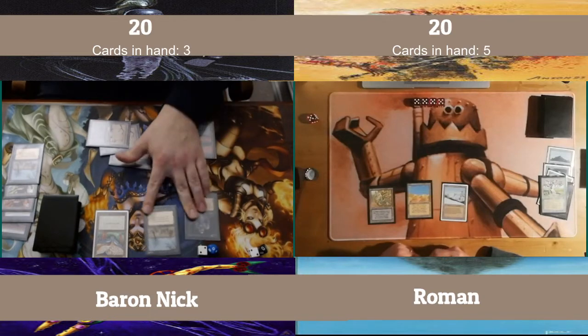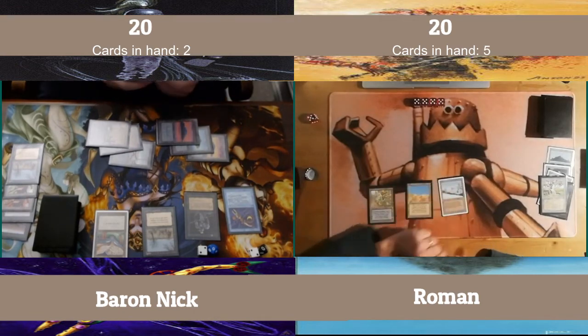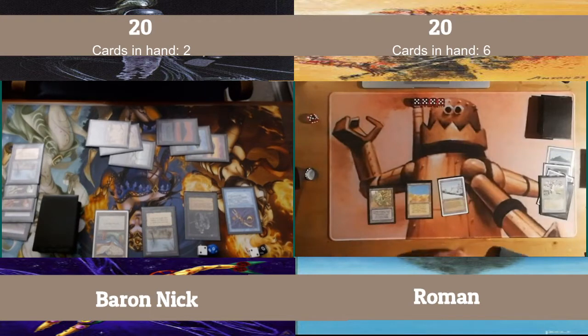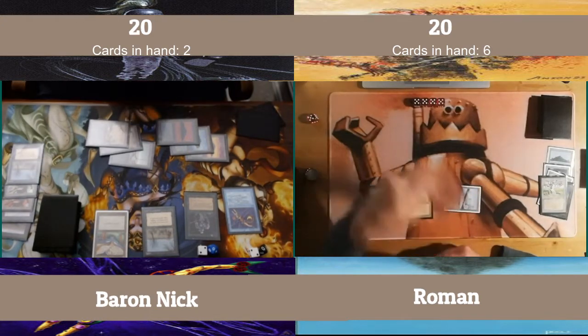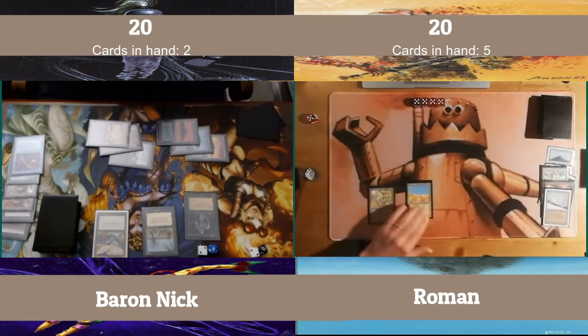And there's my Hippie. Ooh, and my Time Elemental — dropping a Bolt in the same turn, he's tapping the Taiga. I'm guessing I'm going to see a Bolt or something. That Blight is on the Maze, by the way — I'm pretty sure. Maybe I put it on the Taiga, but I'm pretty sure that Blight is on the Maze. I'm not sure which is the right choice, but I think the Maze is the right choice. Ooh, Red Blast over my Time Elemental. Yikes.